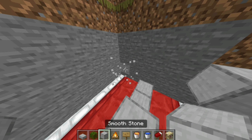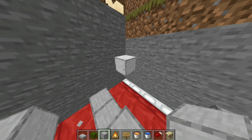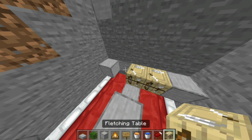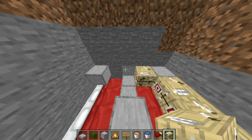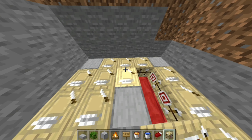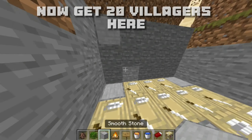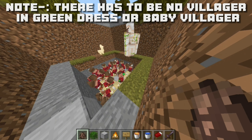Now place blocks like this on the other side also. Now place beds on those blocks. Also break down blocks and place beds there.